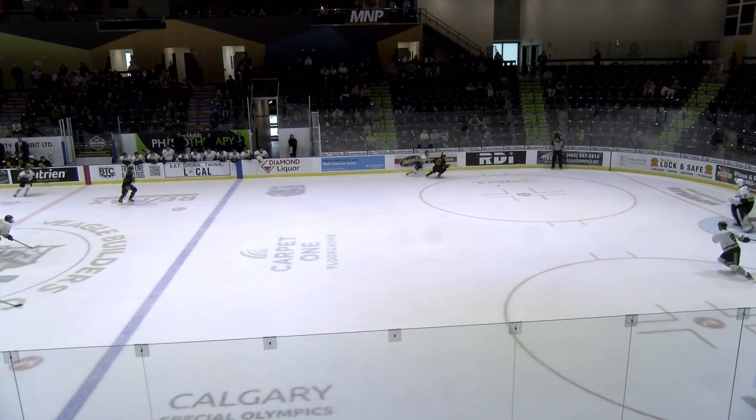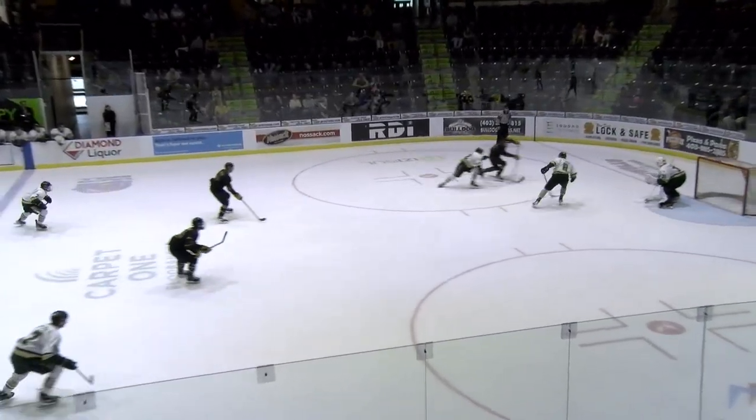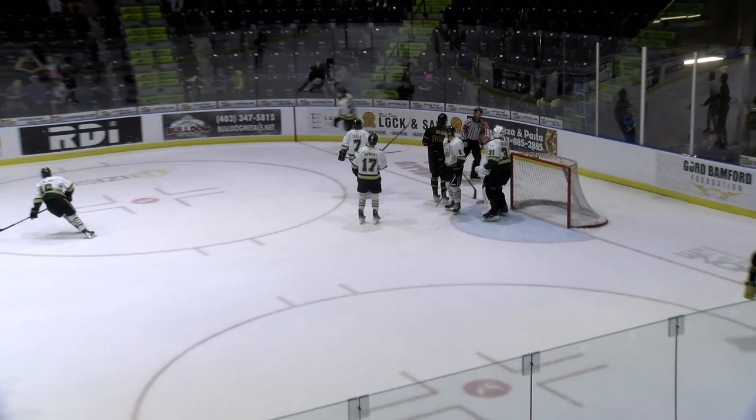Here's Brody McGuire in his own zone for Okotoks, pressured by Loomer — fanned on a pass. Loomer trying to take it away. Left circle, shoots and a glove! Snagged by Shane Celeste.